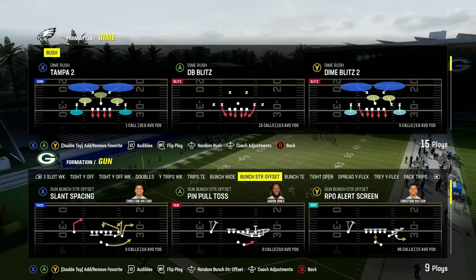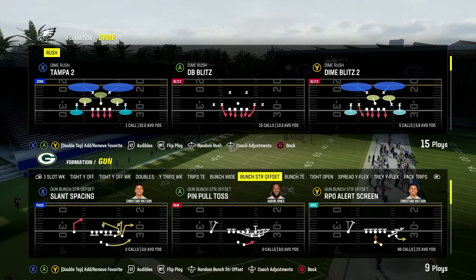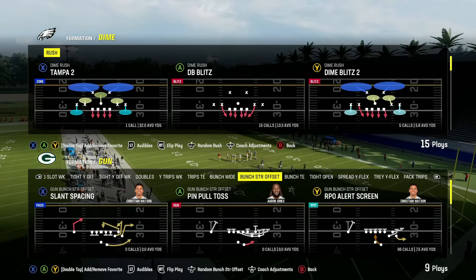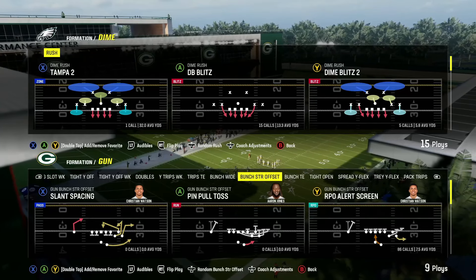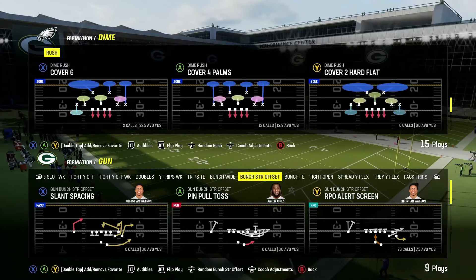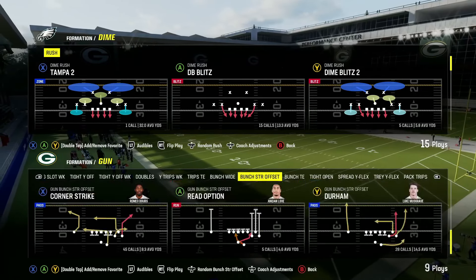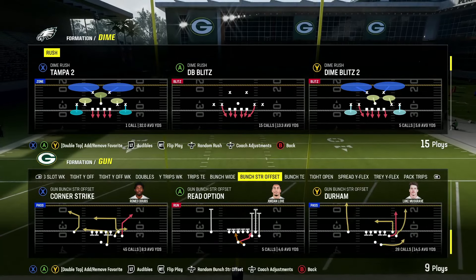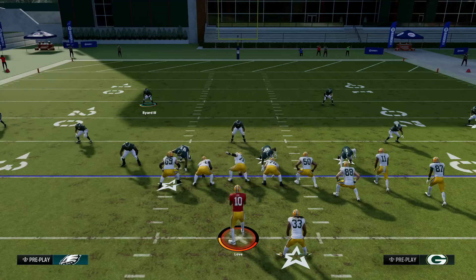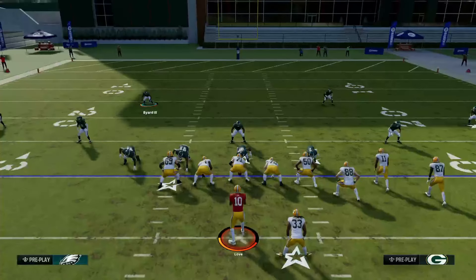To run this, you want to run this formation flipped. It looks symmetrical on the screen, so that can be a bit tough for those not used to it. The way I went about this early on is I would come out in Dime Blitz 2, flip my play — you'd notice the slot corner blitzing is on the left-hand side of the screen. The blitz setup is to shift your defensive line to the left and blitz the middle linebacker. That's all you've got to do.